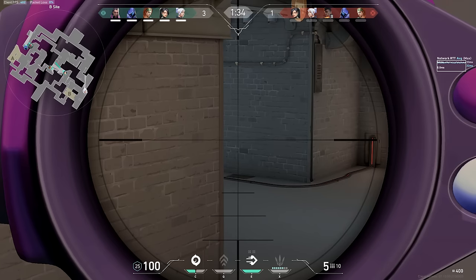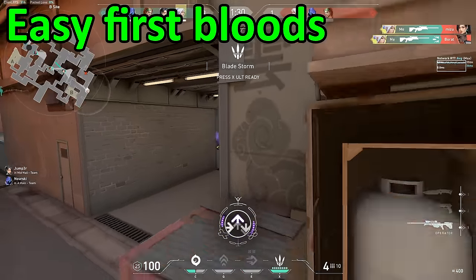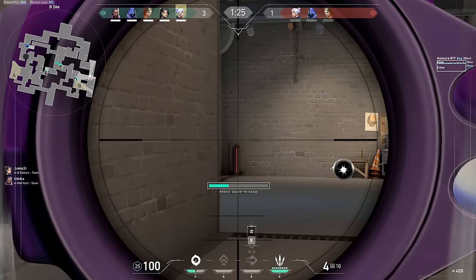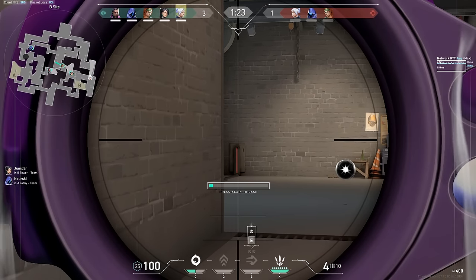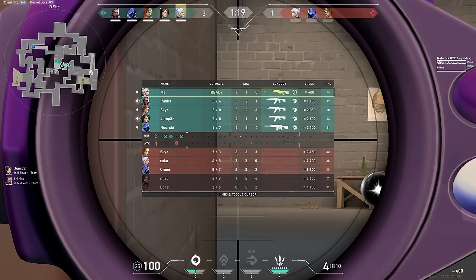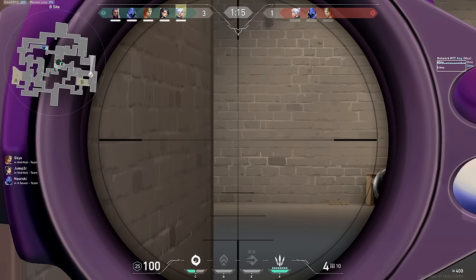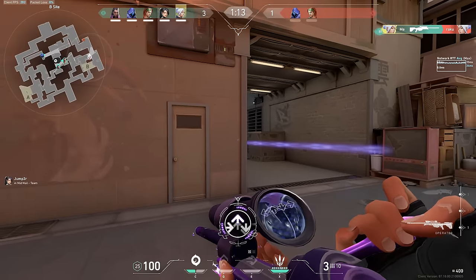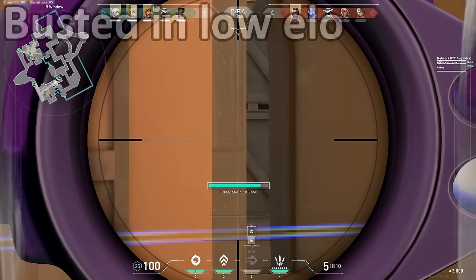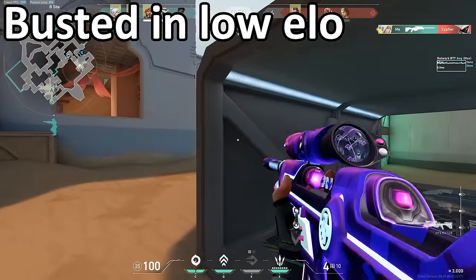Opping is extremely powerful because it allows you to easily get first bloods and first picks at the beginning of the round. Many of you who've been watching my channel for a while will know that I love preaching about man advantage and how having numbers advantage is extremely important to win your rounds in Valorant. When you have an op in your hands and you know how to use it, you are basically guaranteed to get a first blood at the start of the round. Especially for those of you who are stuck in low elo, getting an op going will completely turn the game around in your favor.